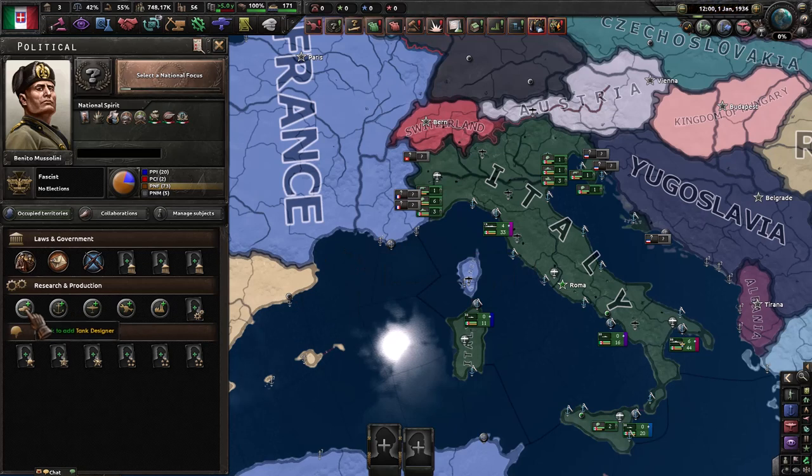The research and production section lets you buy some permanent bonuses to your research and production in exchange for political power. This is a great place to spend that power if you're otherwise accumulating it faster than you're spending it. The military staff section allows you to appoint leaders that will give passive bonuses to your army, navy, and/or air force. We'll talk more about these later.